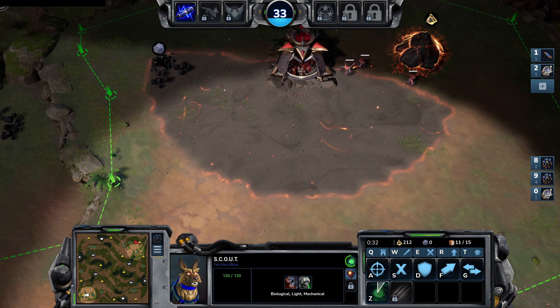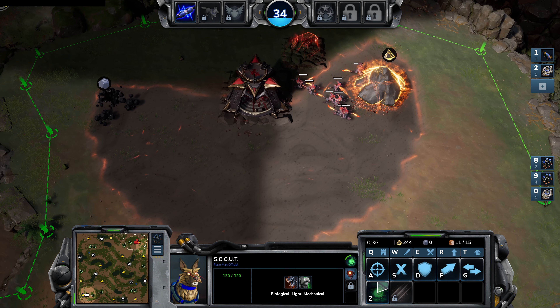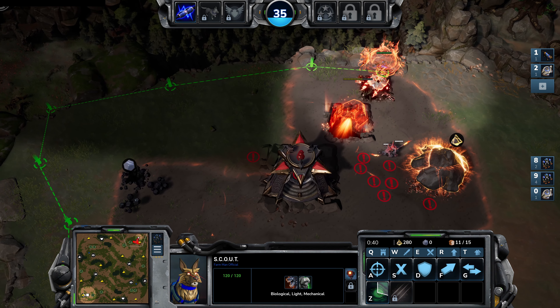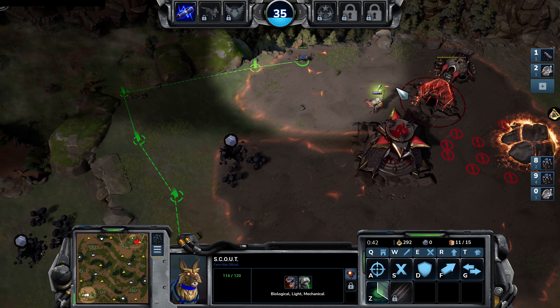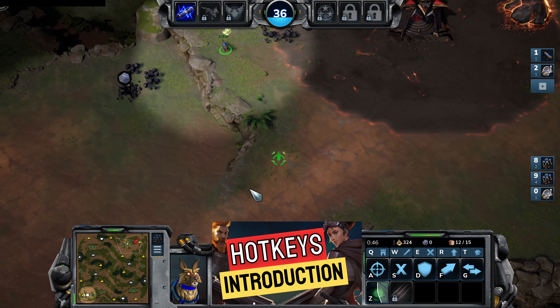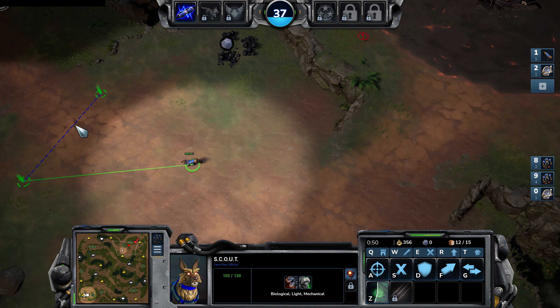If you're not sure what control groups are, essentially you select a group of units, press Control and hold it on your keyboard and select a number. The next time you press that number it will select those units. For further details I'd recommend checking out my Stormgate Beginner's Guide where I go through hotkeys specifically.